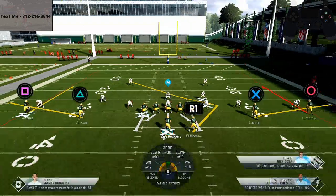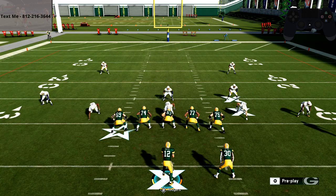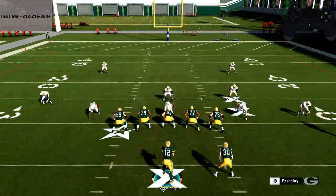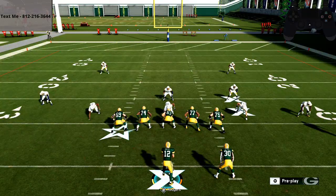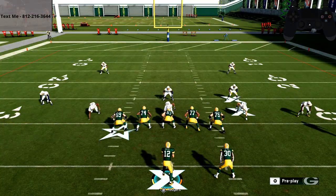Left trigger is the precision modifier. LB allows us to high point it, L2 allows us to low ball it, but L2 in general is the precision modifier. At the snap of the ball, I'm going to hold L2 — it gives me more control over my quarterback — I hold it for a second and then release it. If you hold it and move, you're going to run, so just hold it briefly. Then I'm going to hold the right stick to whichever side I want to move — left to go left, right to go right.